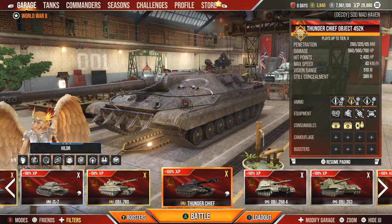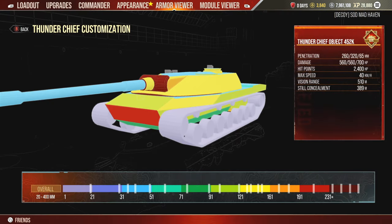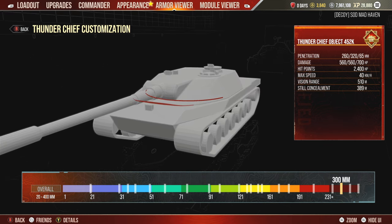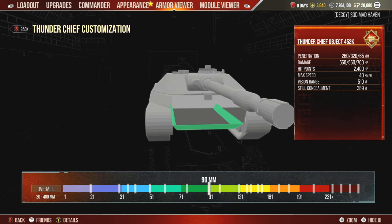Alright, so the Thunder Chief, also known as the Object 452K. I was looking this up after I logged on and saw that Chaos gifted me this tank — thank you, Chaos, that's absolutely amazing. I was looking around at a couple of postings. I didn't really read a whole lot into it, and I found out that this tank is not really suitable for brawling. It's more of a mid-range fighter, which is what people really like to use it for.